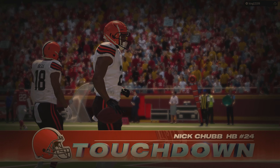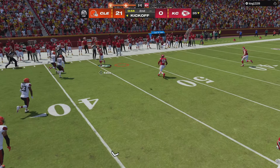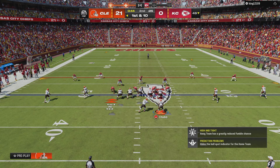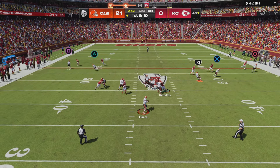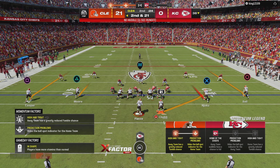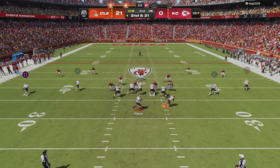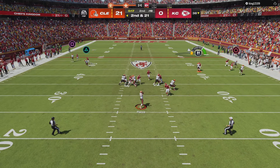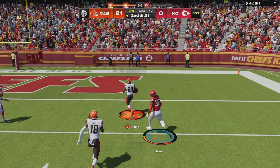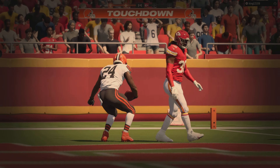I'm up 21-0 with 44 seconds left in the first half. I'm gonna onside kick — I don't know where he's going, and we're gonna easily recover it. He's in cover zero, Nick Chubb should be wide open downfield, but he's got a white linebacker on him — I'm letting it fly and Joe Flacco is gonna be sacked, loss of 11. Second and 21, I'm gonna go quick with the same play — Nick Chubb should be wide open again. That is a dime from Joe Flacco — no one's gonna catch him, Nick Chubb is long gone and he's into the end zone for touchdown number four! No one can stop this man.